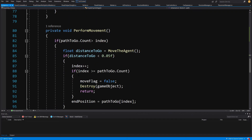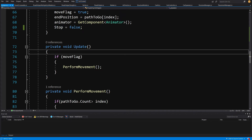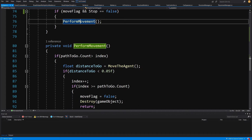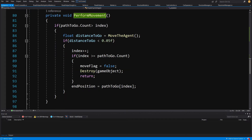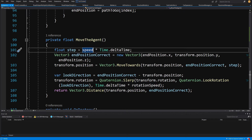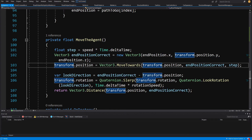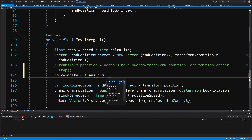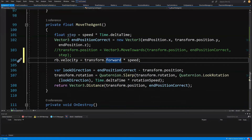Sliding down to the Update method, we make sure the movement check includes 'stop == false' - the move flag was implemented earlier. In the PerformMovement method, we go to MoveAgent and modify it to use Rigidbody. We have our step calculated as speed times Time.deltaTime, and instead of setting transform.position, we call 'rigidbody.velocity = transform.forward * speed'. Those are all the changes needed to the AI agent script.